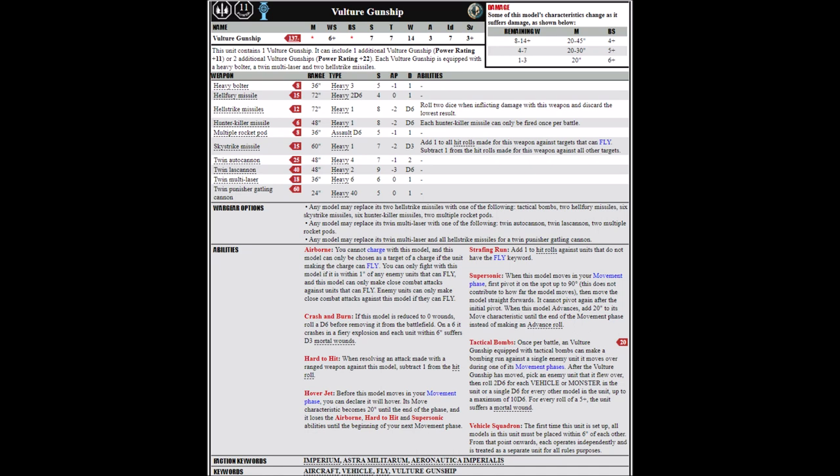In 9th edition it should just be hitting on threes all the time. I think the Multiple Rocket Pod build could be quite fun, loading up with four of those and getting a bit of extra AP on the anti-horde shooting. For guard flyers, if you want anti-tank then it's probably best to take the strike fighters. But my single favourite loadout is still the Twin Punisher Gatling Cannon — being able to shoot with that many shots on such a mobile platform has applications, whether jumping into the enemy deployment zone to surprise a character or clearing backfield objective campers.